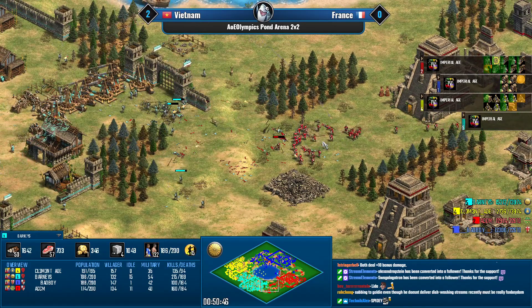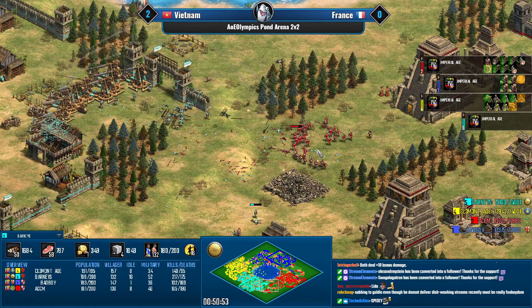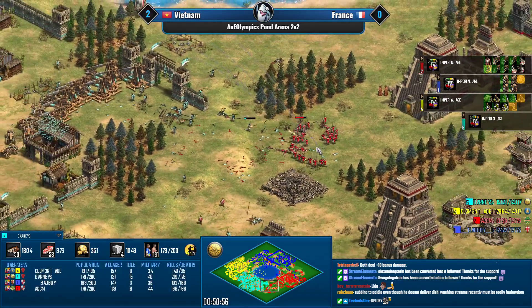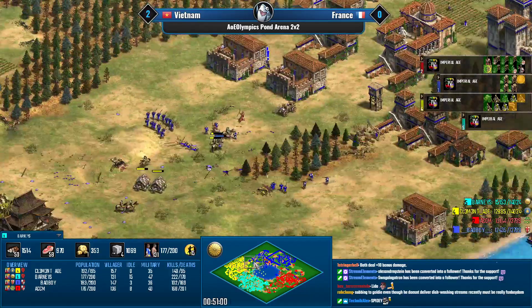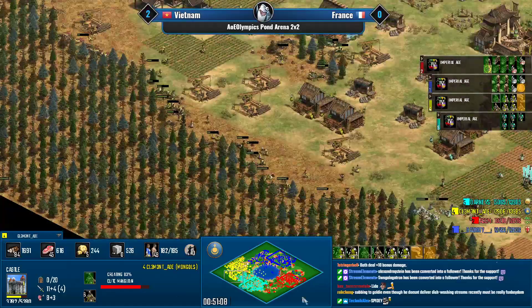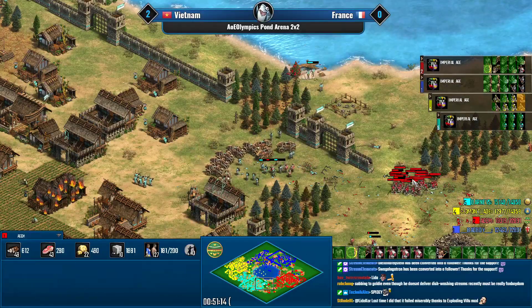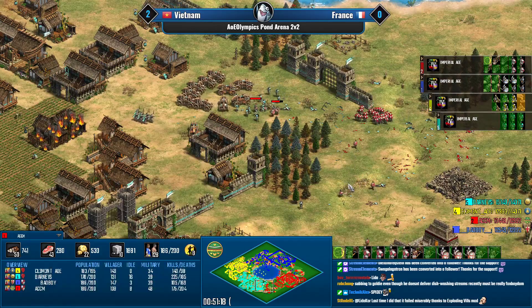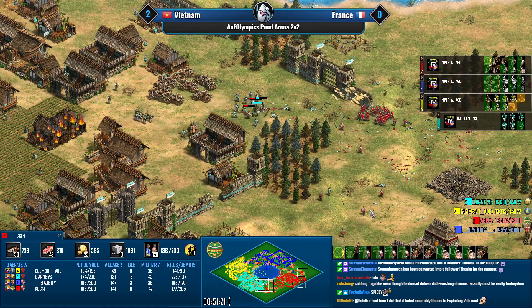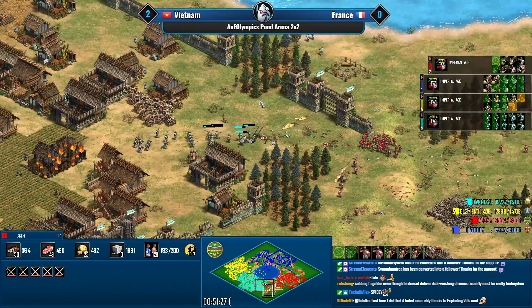Almost full upgrades on the Mangudai now — getting towards that Mongol death ball. Clement doesn't have a lot of gold and they're not even close to setting up trade. They're making markets now but with ACCM controlling the southern corner, that could be a very big issue. The champion numbers can't be replenished.